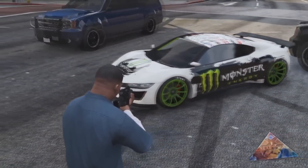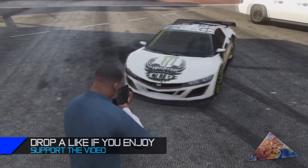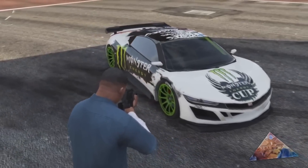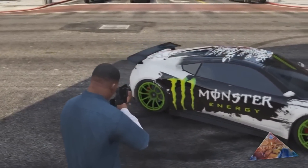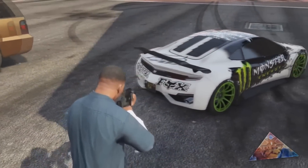The paint job includes a bunch of sick stickers. On both sides it says Monster Energy with a nice black stroke effect and the green M logo, of course. There's also a Monster Energy logo on the hood as well as two stickers on the bumper, so it has plenty of sick stickers.